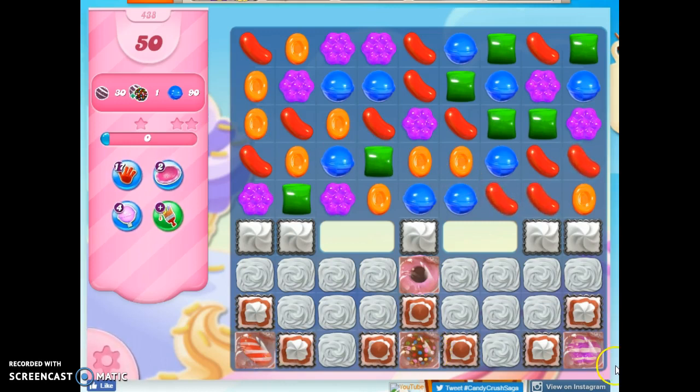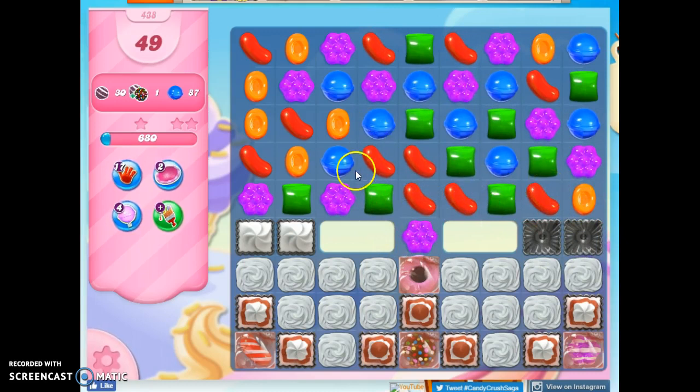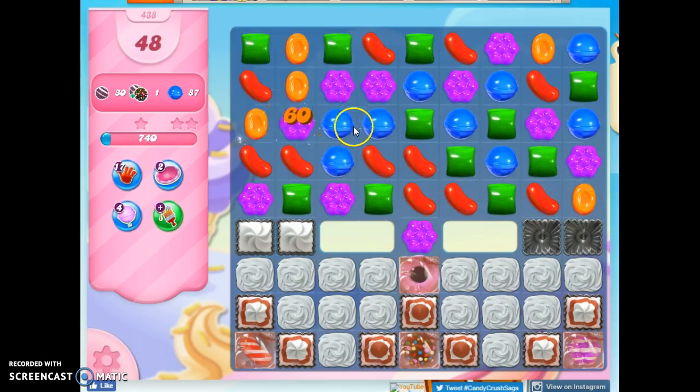Now I've got a color bomb and I've got some stripes, but they don't look like they're in a really good position to be used against each other, so I'm going to have to do a little bit of work here. I want to clear out as much of this stuff as possible, all while looking for opportunities to set up some good specials.